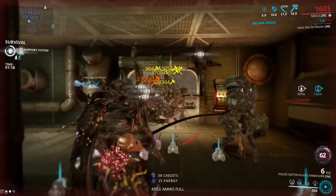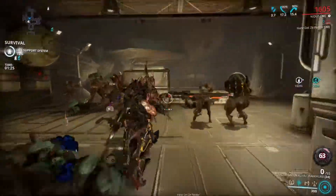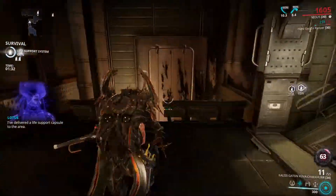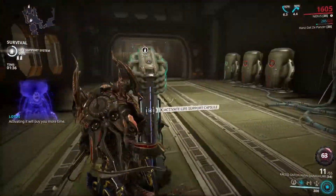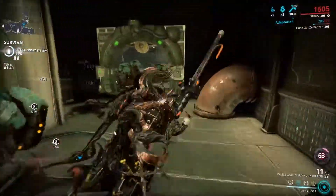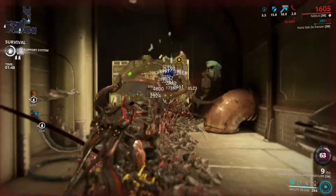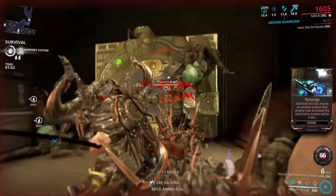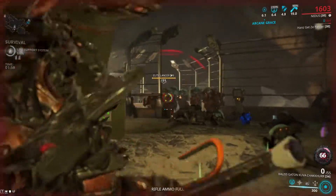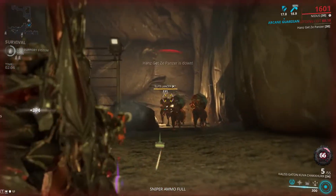Obviously, this weapon is going to shine when you can group enemies together. Other than that, if you can't group the enemies together, it still works pretty damn well. But a lot of it is mostly dependent on grouping enemies together, because it fires a small projectile and it's not a big AoE. Internal Bleeding comes from the new Railjack, so there is that.